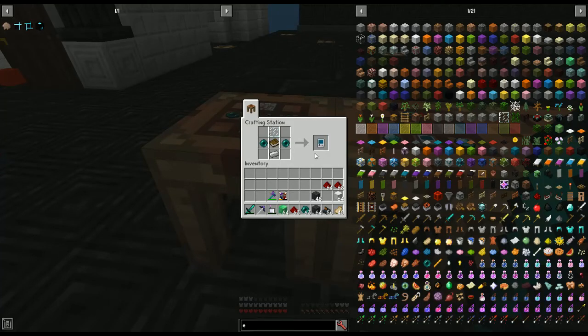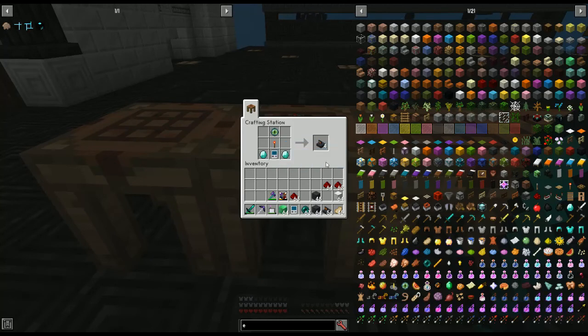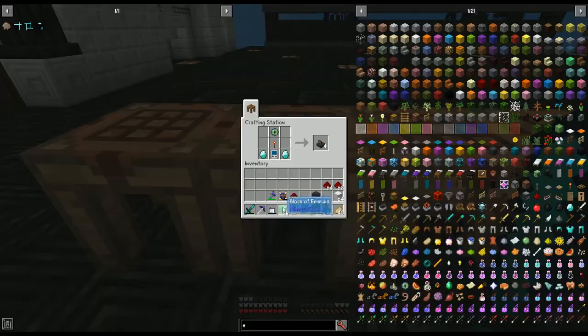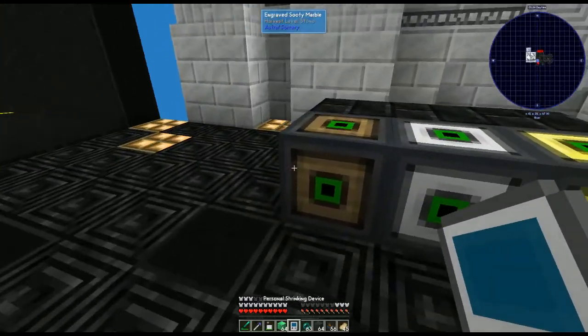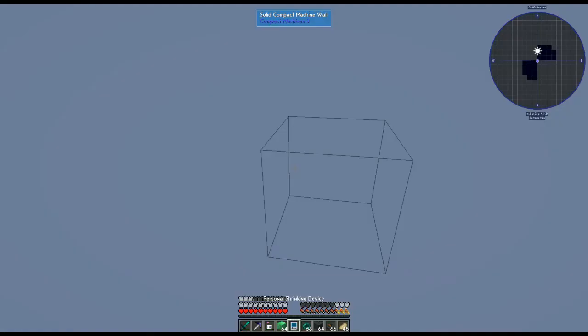First of all, we're going to need to make this personal shrinking device. It's just two ender pearls, a book, a piece of iron, and a glass pane. You'll want to make at least two because you need the miniaturization fields. You also need one on your person because with this device, simply right-clicking on the machine with it in your hand puts you inside the machine.